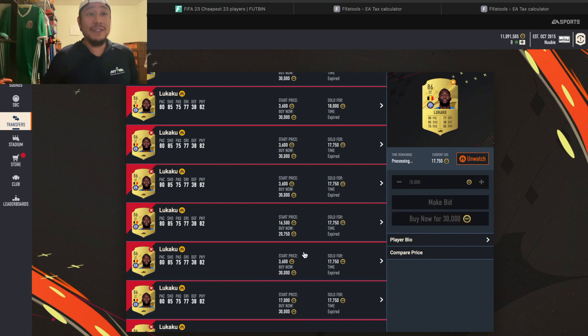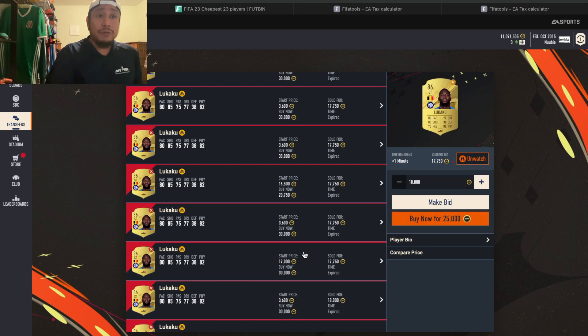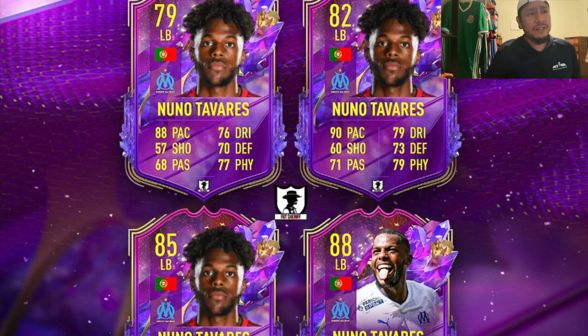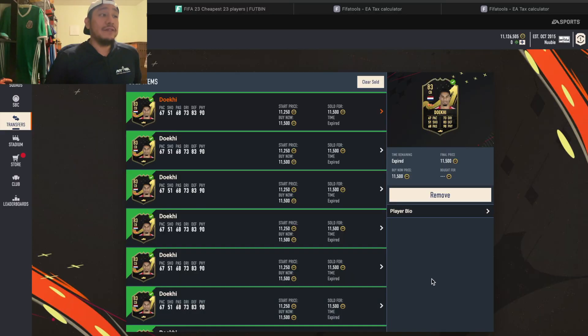As shown in older videos with the map and calendar, I told you guys that between Monday, Tuesday, and Wednesday the fodder kind of stabilizes. In this cycle they're putting out so many SBCs that it's slowly rising up — just like Team of the Year — with all these SBCs being released, brand new cards with new stats making everything fun. People are definitely finishing those SBCs and all those repeatable ones — we've got to keep an eye out for them.